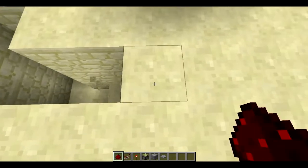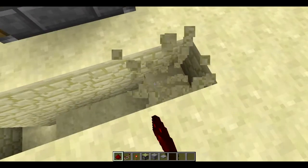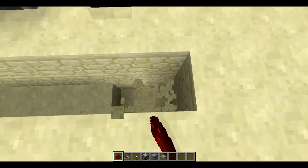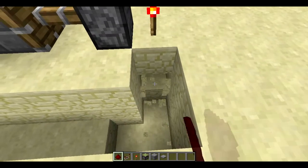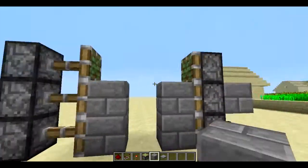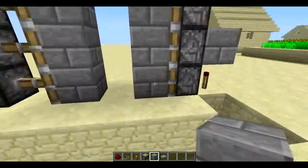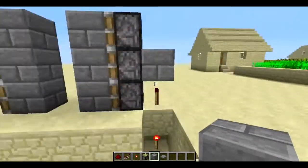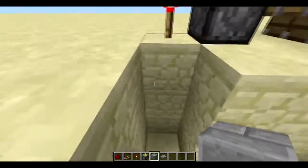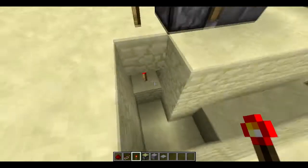Then you dig two down — not to the repeater, to the piston. So now this one you dig three down, three down, three down. Then you want to dig out the middle and place a torch there, so it inverts the torch, which turns the block off, which turns the repeater off — which is basic redstone. This is really simple.